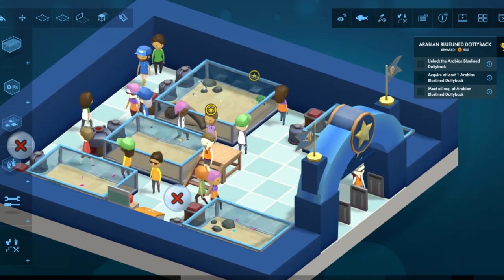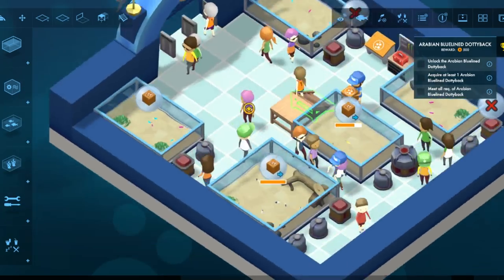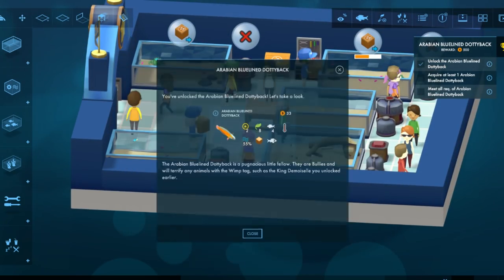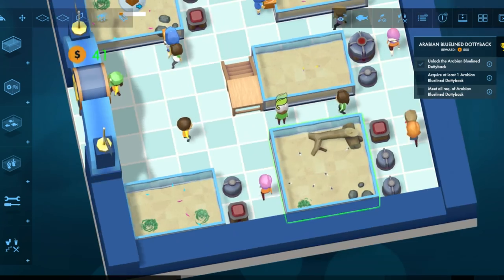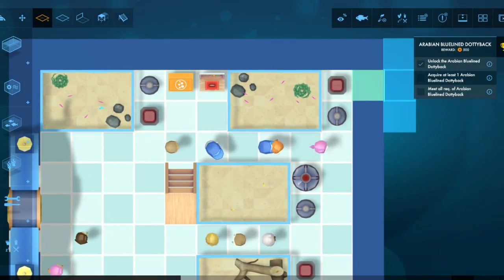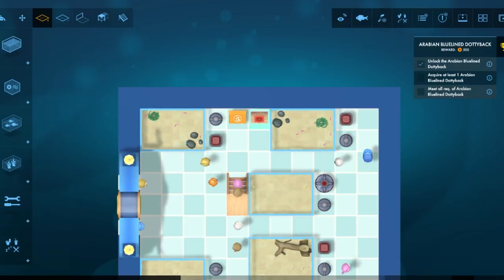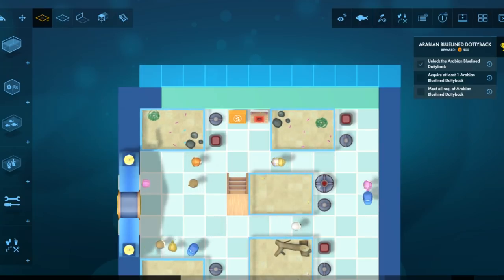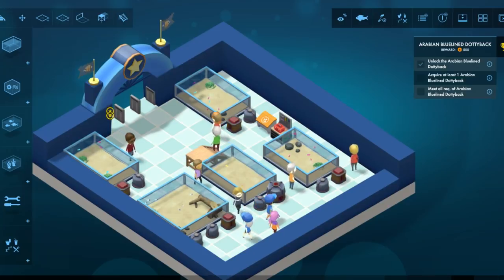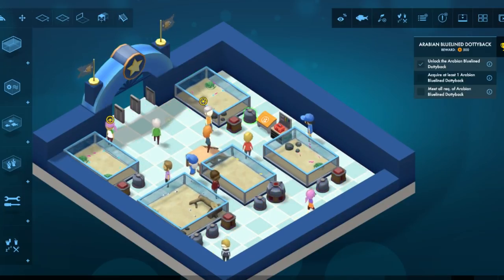I'm wondering how the different scenarios and stuff work. I guess we get the kind of basic idea here. Let's just expand — force base, right click, there we go. I keep trying to put things up against walls and that's blocking access to stuff.